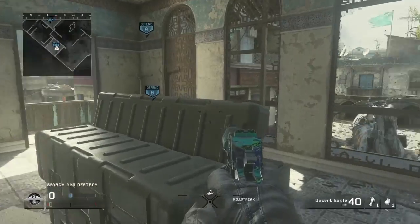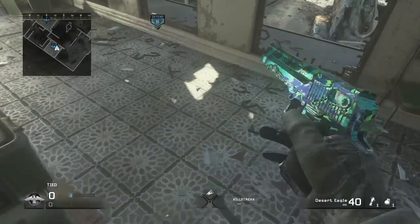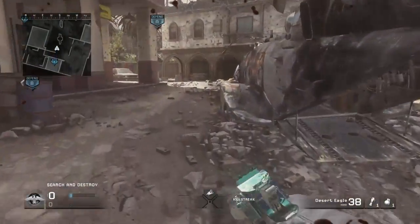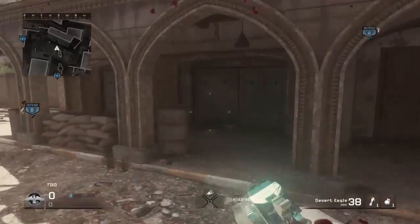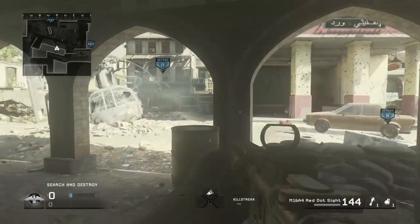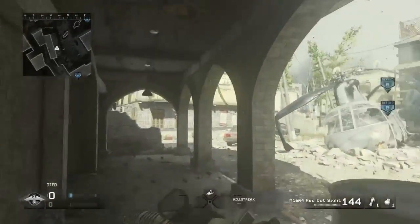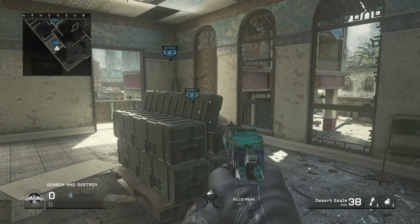Coming up to the A bomb area — once you get it down there's a lot of things you can do. Say you plant it in this corner-ish area, you can run out to mid map. I know it's a little risky, but I've won a few 1v1s doing this. You just run out to mid map and sit in this deep corner on the side, look and wait for them to go to the bomb, then shoot them off of it.